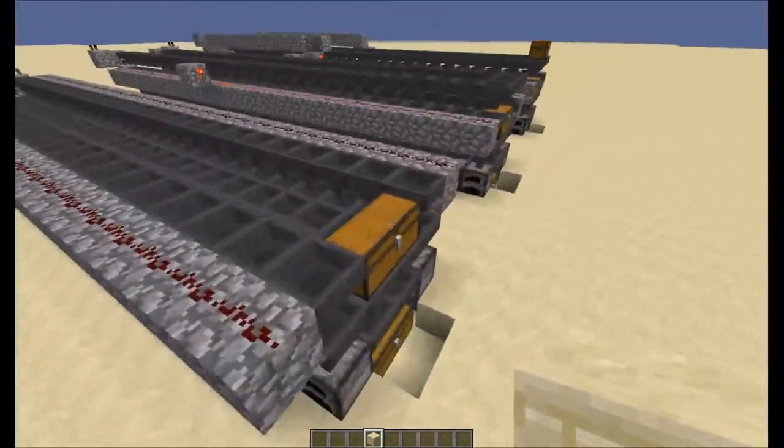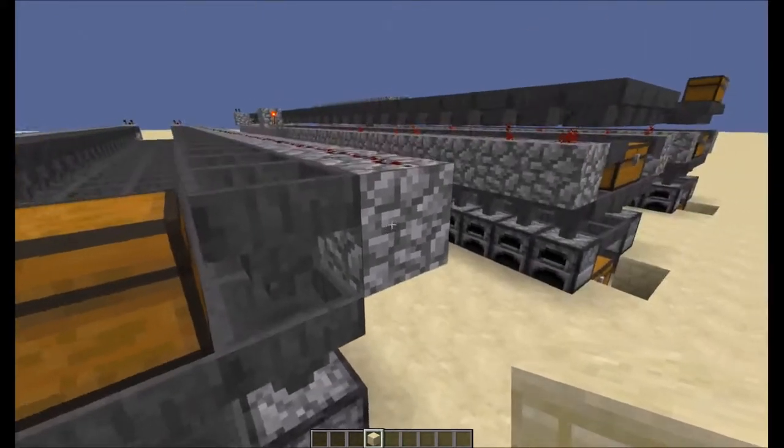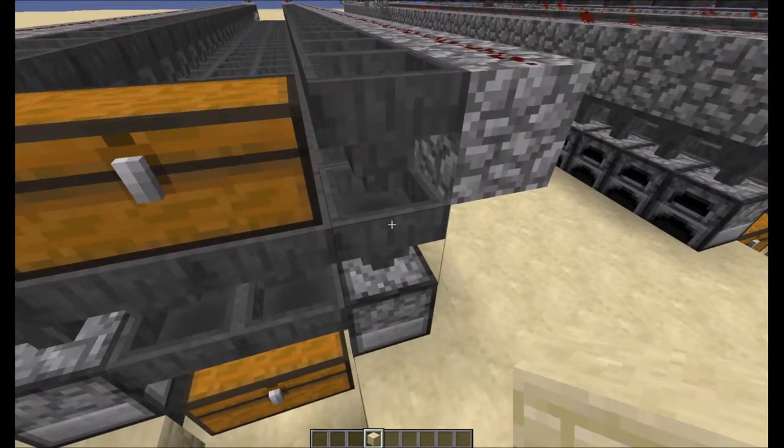After that you put your chest in and then you put another line of hoppers pointed down into these hoppers. That's to make it so that when the redstone flashes, items don't get trapped in these hoppers — well, they will get trapped in these hoppers, but these hoppers will actually be able to pull them through.